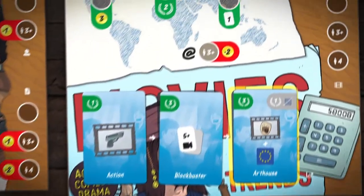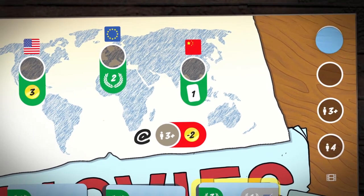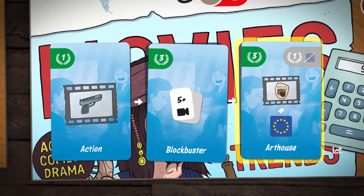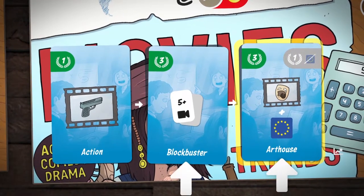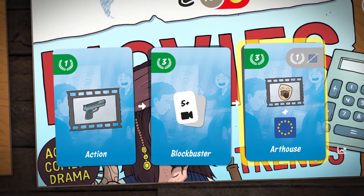If you think the time is right, you'll send a production assistant to prepare a movie premiere this round, but you don't choose a market yet. Look at these trends — hitting the trends is one of the ways to get more prestige points. You will always see three cards on the board: one for the current round, one for the next, and one for the round after that. So you can plan ahead for your movie releases.